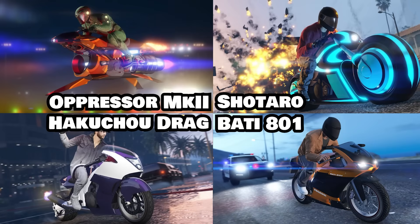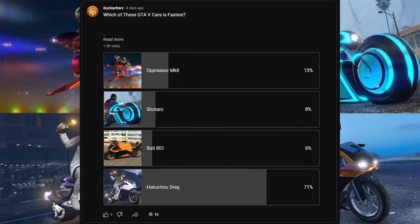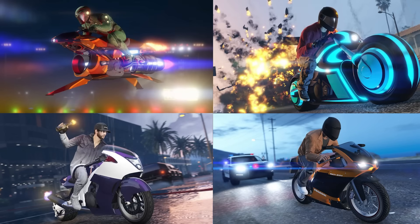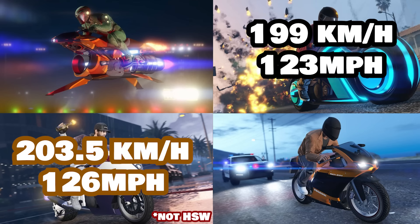Pop quiz! Which of these GTA V bikes is the fastest? Based on my research, 71% of you think it's the Hakuchu Dreg. However, the Hakuchu Dreg is actually one of the slowest vehicles in that group, with a top speed of only 203.58 km/h, only beating the Shotaro, which tops out at 199 km/h.